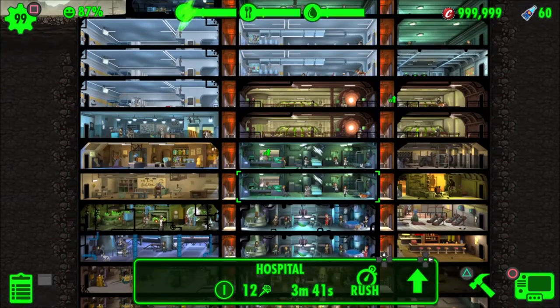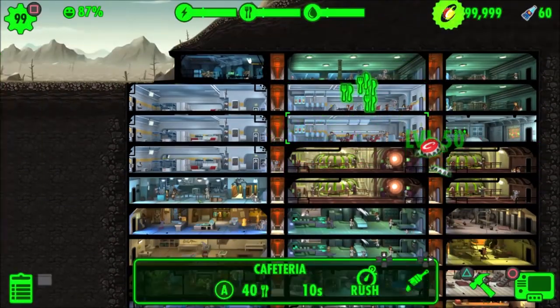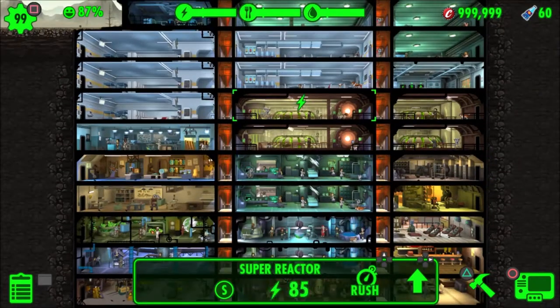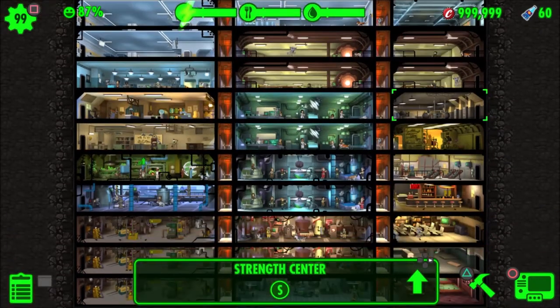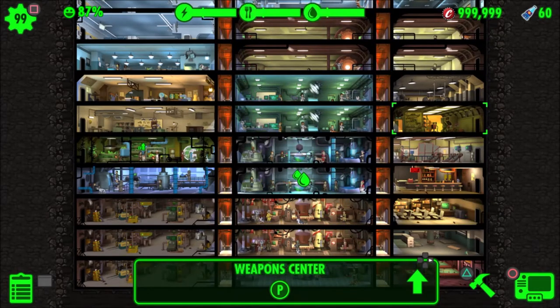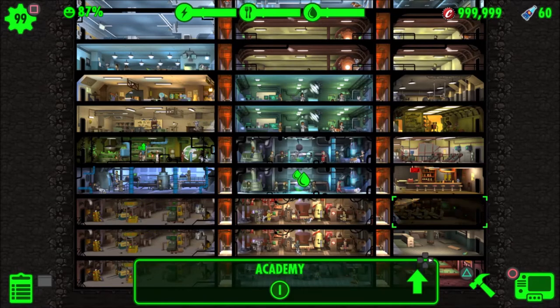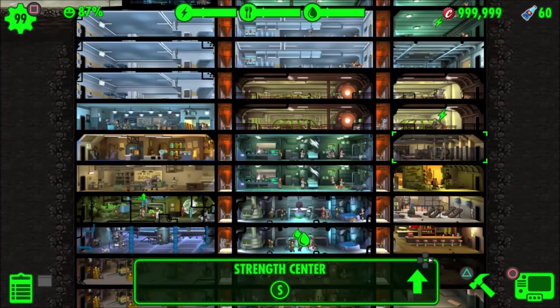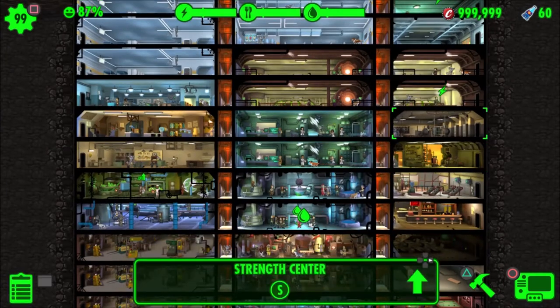The most important is that I placed all the stations where you gain your skills in order so they can match and create the word SPECIAL. So strength, perception, endurance, charisma, intelligence, agility, and luck — all together they make the word SPECIAL.